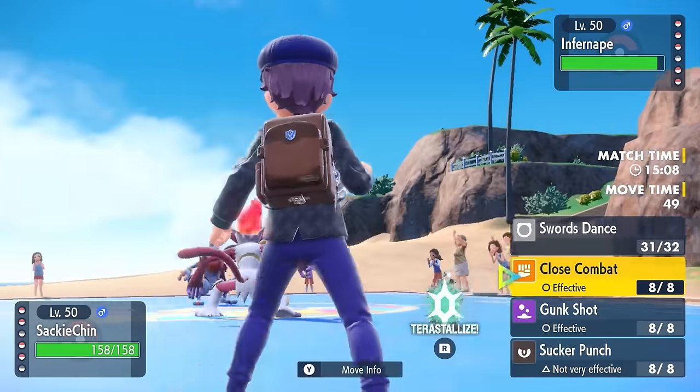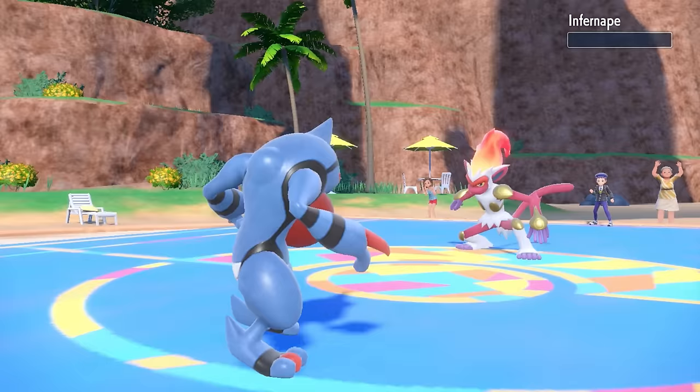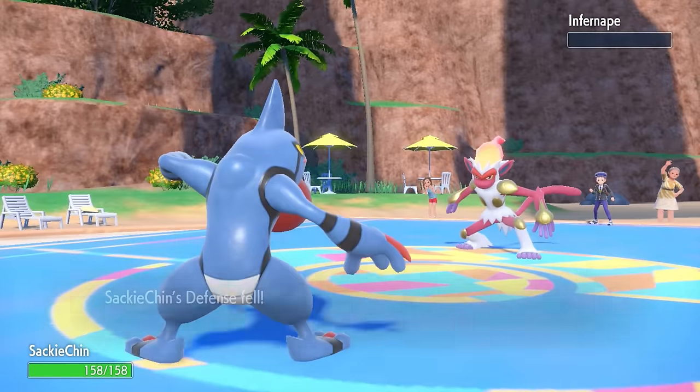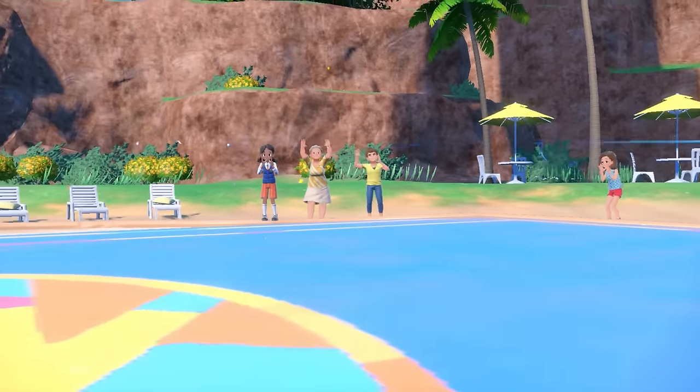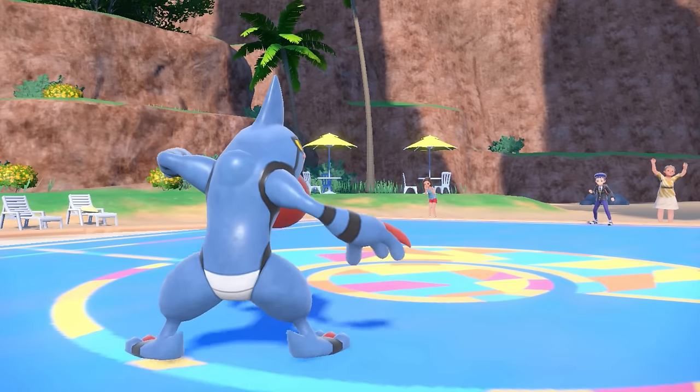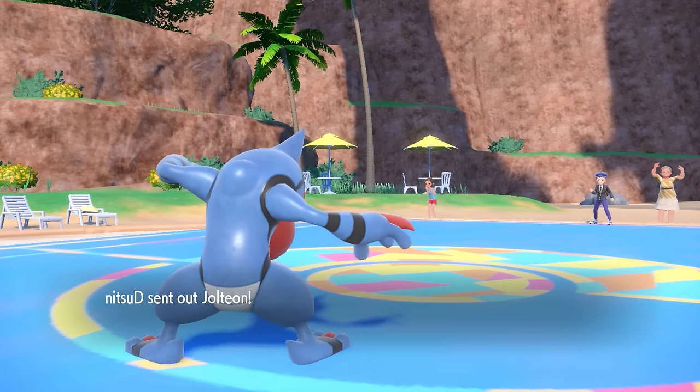I know there's potential for them to have priority in things like a Mach Punch, but obviously that's not going to do much. I can just outspeed, go for that Close Combat, and beat up the fighting monkey with our own little fighting frog style. That takes care of the ape. Bad news about going for Close Combat — I do take some defensive drops, but that only really matters if they have meaningful priority in the back.